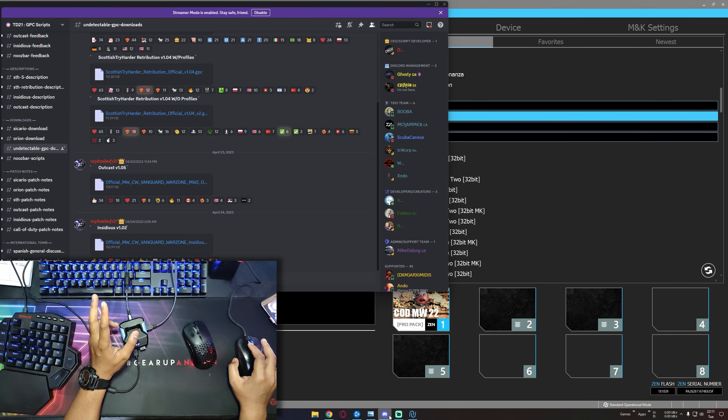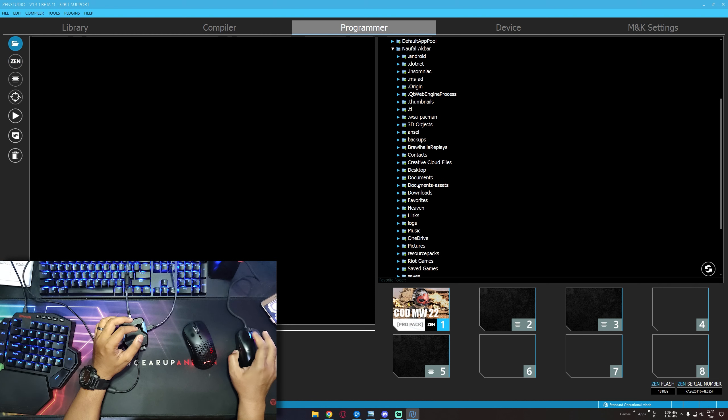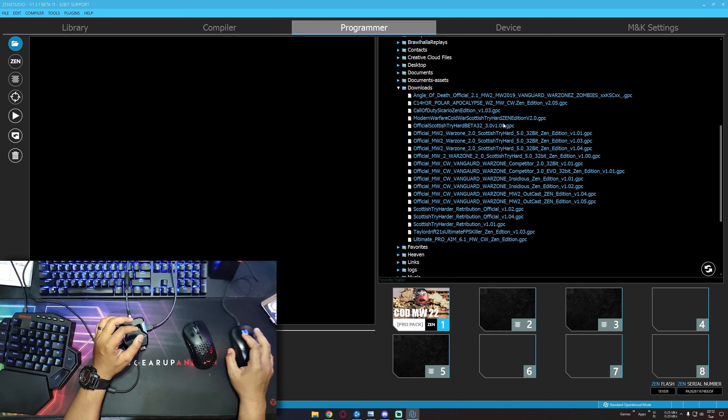For the second, third, and fourth script, you have to download them from the Tellurib Discord here under Undetectable GPC Download. You need to download these three scripts. After you download the scripts, open Zen Studio again. Go to the Programmer tab, go to the file directory, and then go to the download folder. In here, you will see these three scripts. Just drag and drop to empty slots — I am using slot two for Scottish Tryhard 5.0, number three for Retribution, and number four for Outcast version 105.